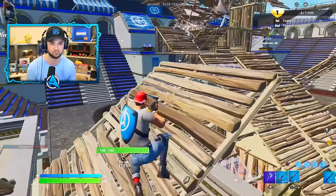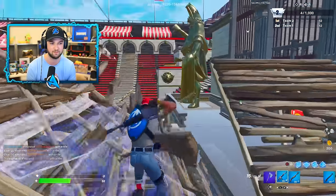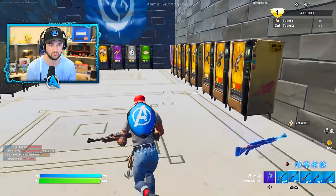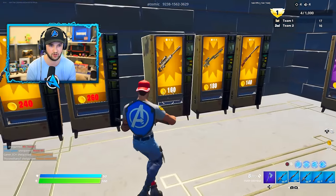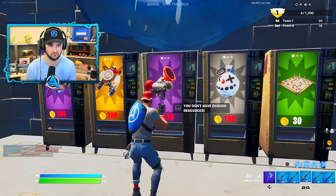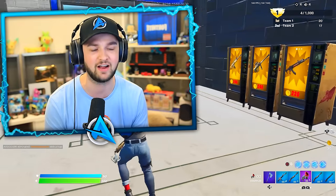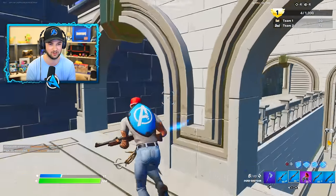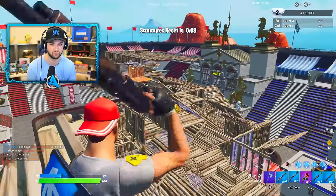Every now and then, the builds reset to allow things to go back to a more even playing field. I'm being beamed from everywhere — it is carnage. So I've got some gold and I can buy a few upgrades. I'm going to go for the grappler. I must earn my gold legitimately — I cannot take any hand-me-downs. You can explore all the way around the edges, but you can't necessarily build everywhere, so just be careful.